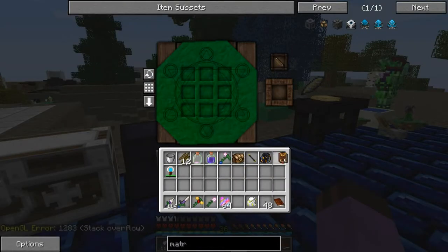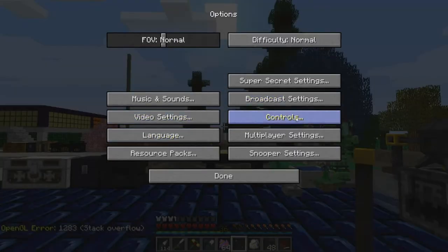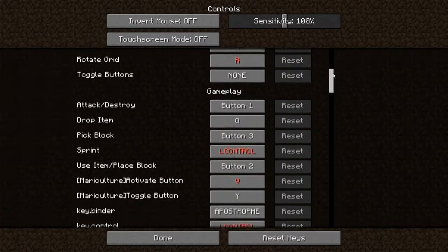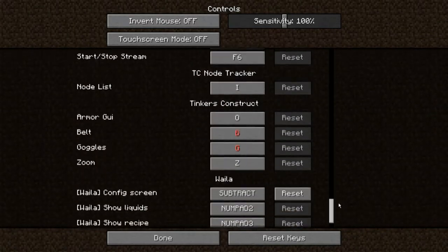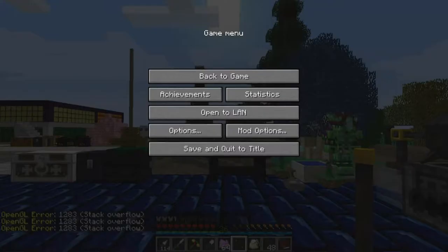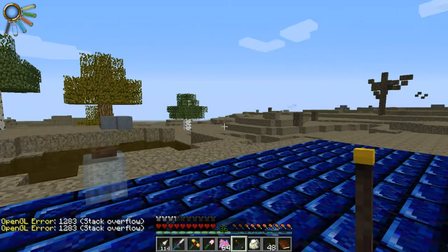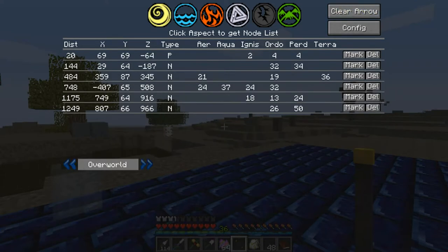I'm going to show you something. There is a hotkey - TC Node Tracker. That is a mod that's just installed in Regrowth. I have it bound to I, which I believe is the default. It shows you all the nodes you've scanned and you can sort through them. I'm just going to ask it for nodes that have Ordo on them by clicking this Ordo icon, and I have 132.